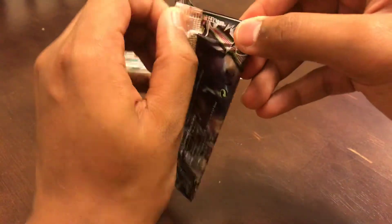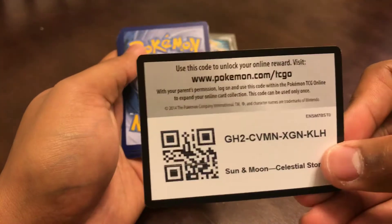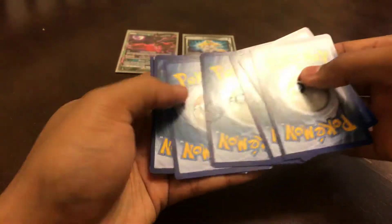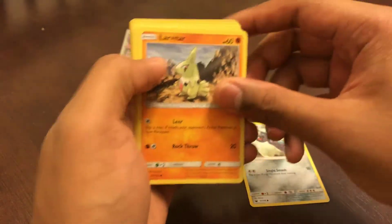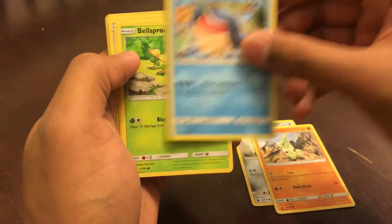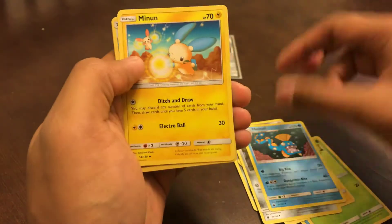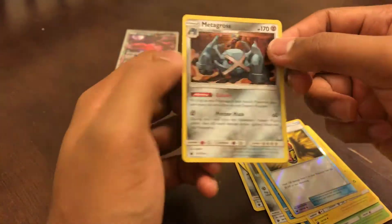Last pack. Now, for a quick video, this is freaking amazing. This is awesome. Code card. Alright, last pack. Let's go. Beldum, Larvitar, Wailmer, Bellsprout, Chinchou, Metang, Huntail, Minum, reverse holo, Last Chance Potion, and a Metagross.